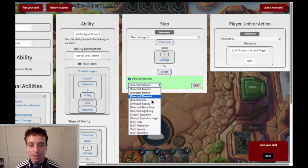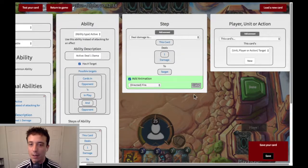Click this to add an animation. Let's do the fireball one, and then let's make it green.